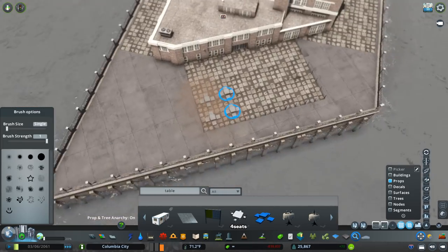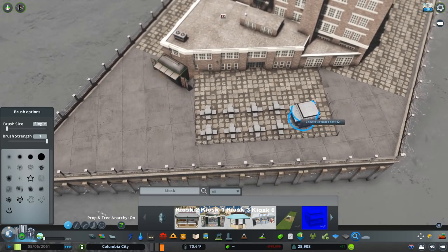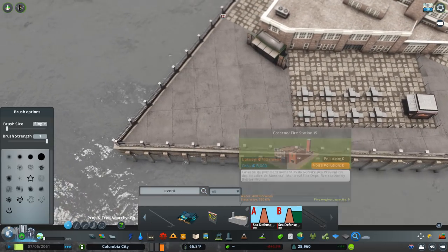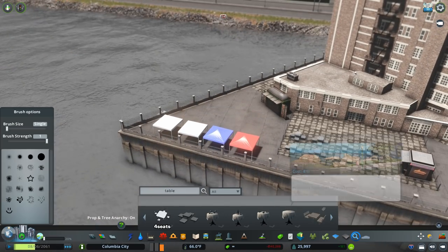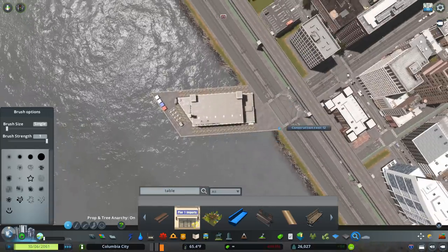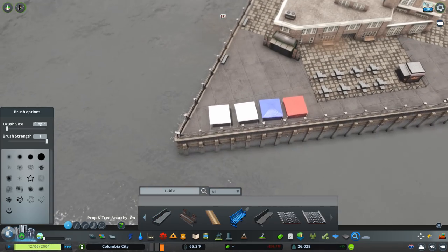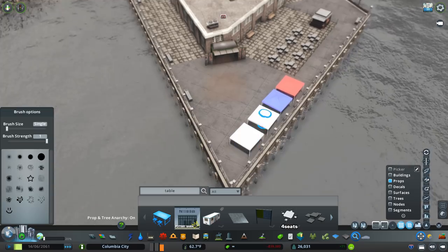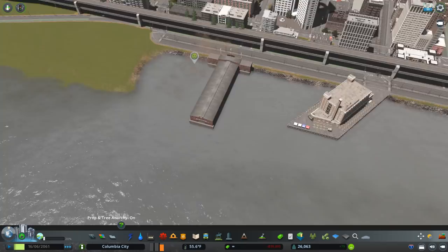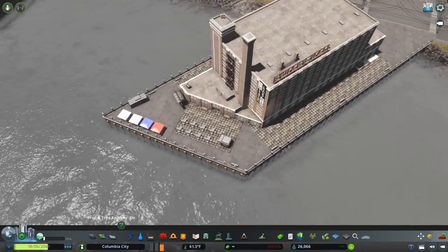I think I forgot to unpause my recording, but it was pretty basic — I just placed some ploppable pavement, the docks, and some fences on the sides that weren't terrain conforming, with the building in the middle. I used terraform networks to make the building not have terrain around it, which I found extremely useful for building this hilly city.